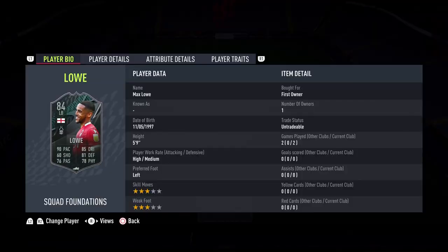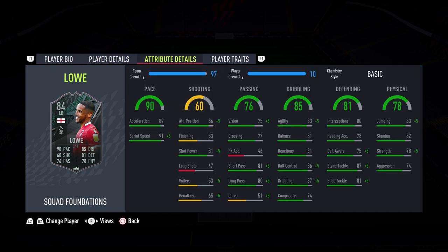That concludes the Max Low squad foundations player review and I have to tell you this guy is a solid left back. I wish my opponents would attack more on his side but they were all central, which is why in the second game I switched him to center back to test his defending. I did give heavy offensive clips because I wanted to show how good he was, especially with the high-medium work rates — he's going to make crazy runs and contribute to attacks.